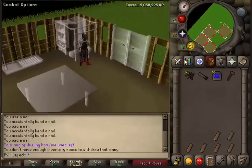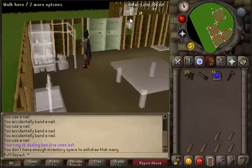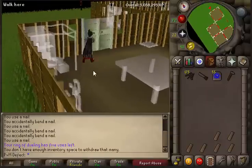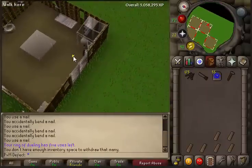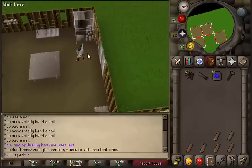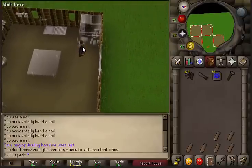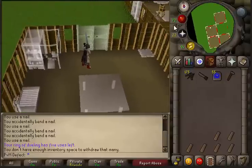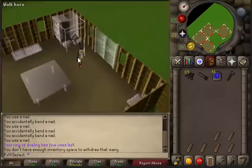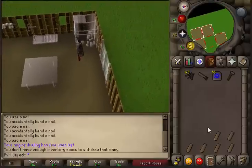Once you hit 33, build an oak larder — you get 480 XP per build. It works just like the chairs. Once you hit level 40 you can get a butler. Go to the butler guild, it'll be outside the stalls, and I have another video I'll be uploading right after this one.